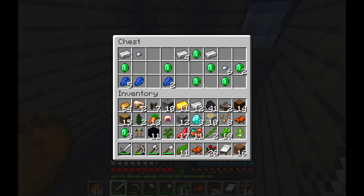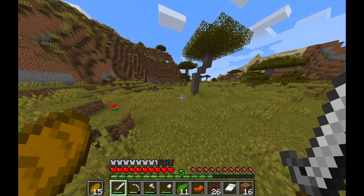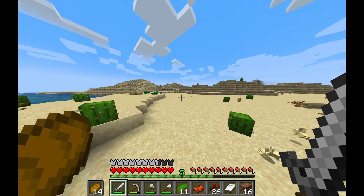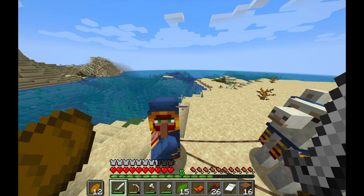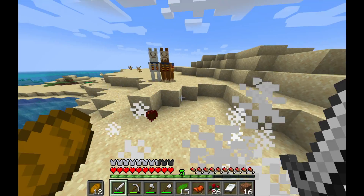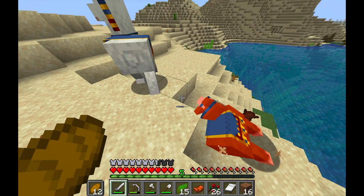That shipwreck had emeralds, lapis, and iron — beautiful. I came across a savannah biome and just kept traveling through, even into the desert. I was getting a little parched and I found a wandering trader — and you know how I feel about those if you've seen any of my other series. Straight to the butcher for him, and I killed his llamas too.